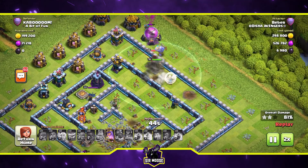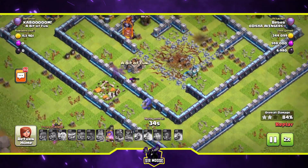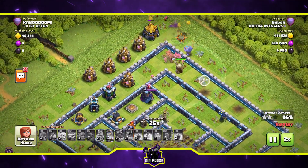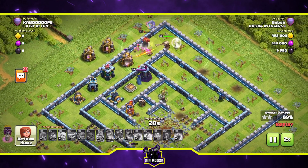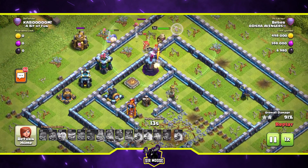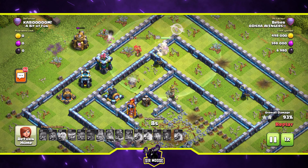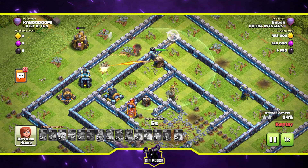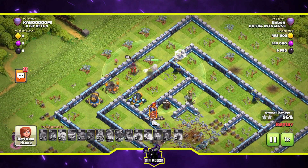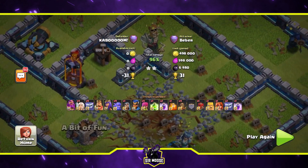We're at 2x speed now. There's a little Bowler at a wall - he's not going to get much done. Is this going to be a time fail? I don't think there are enough troops left to take out the base. That single-target Inferno should take out the remaining enemy troops. It is going to be a time fail - the Queen hasn't got much health left, and the Grand Warden was surely going to get taken out.